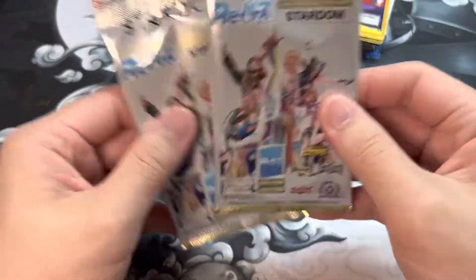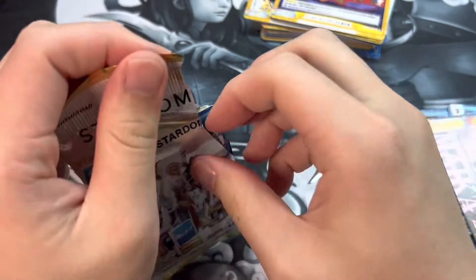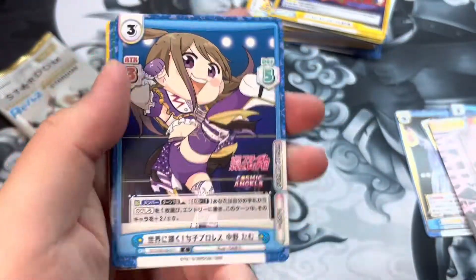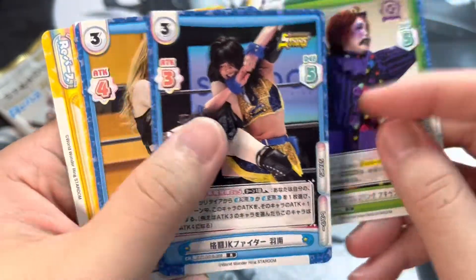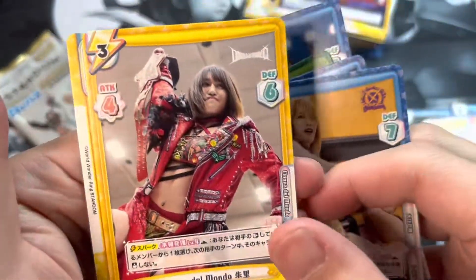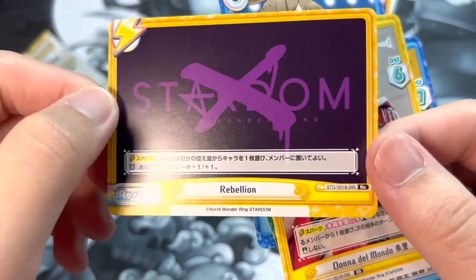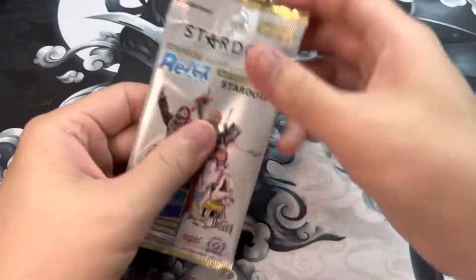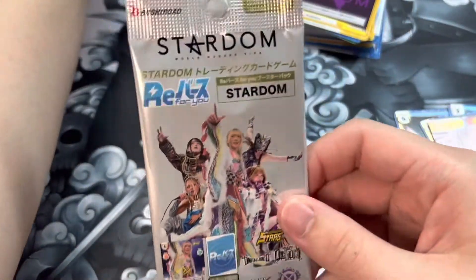Now we have two boosters left. We've already pulled two gold-bordered cards and one foil partner card, so fingers crossed for more. Here we have a chibi version of Tam Nakano, Fukigen Death, Stars, and Shu-ri — who has just formed her own faction, God's Eye — and a Rebellion Rebirth card.